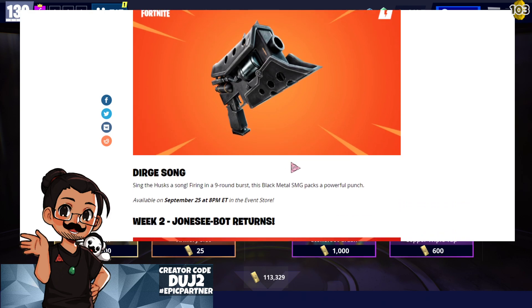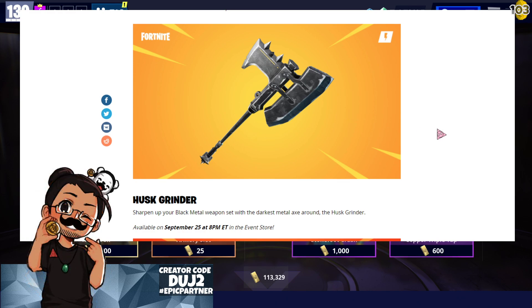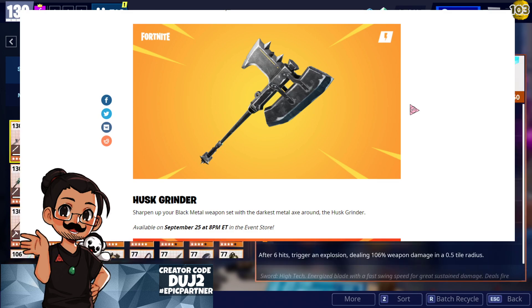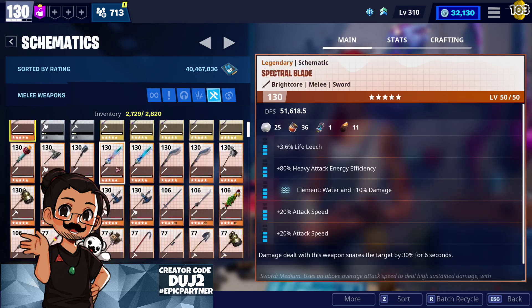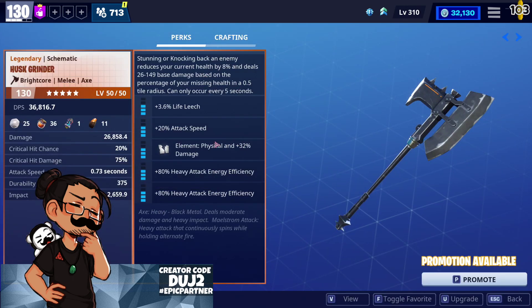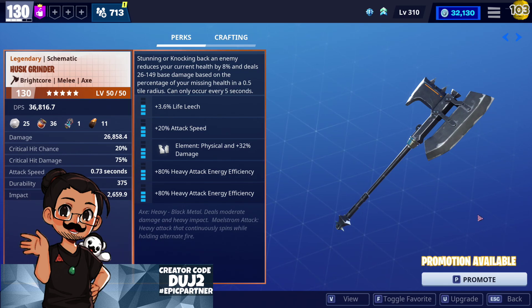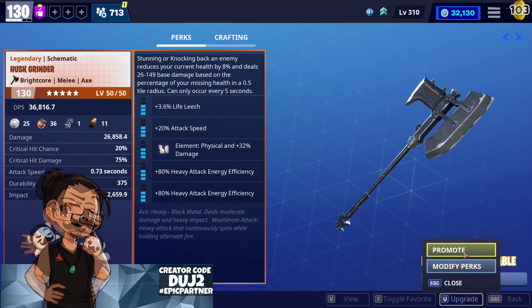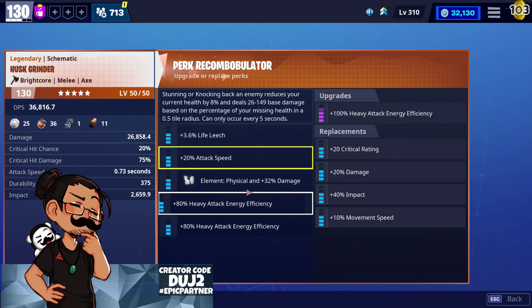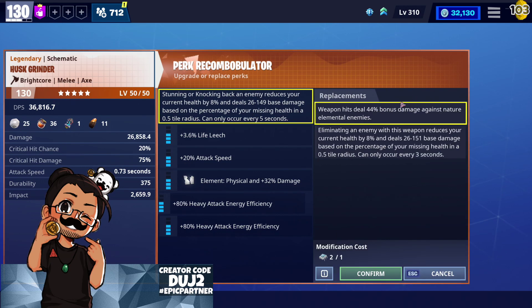We also have both the Husk Grinder and the Dirt Song coming back to the event store. For the Husk Grinder, I actually made a video but was quite disappointed with it. I still have it — let me show you guys. I might have to take a different look at it and try changing out some perks. It could actually be a good main weapon for my director build, but the attack speed really annoyed me. If we had two attack speed perks it would have been a decent weapon, but unfortunately we only had one.